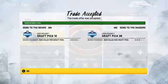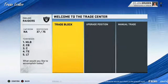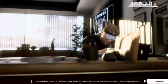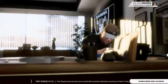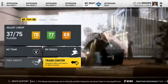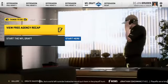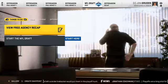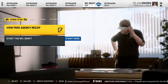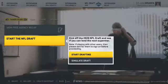Once you have all the top seven first-round picks, you want to save the game again. After you save, back out, load it back up, and then start the draft.